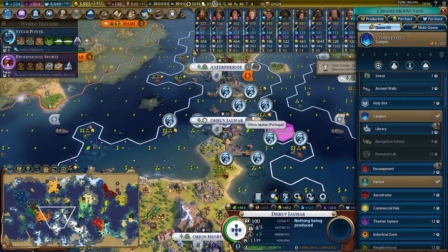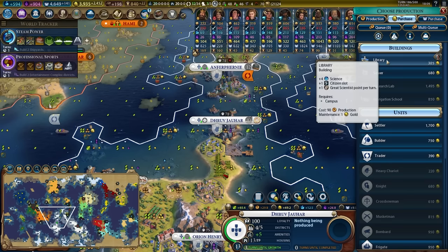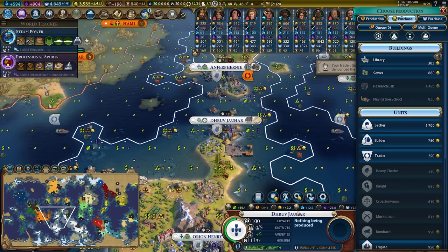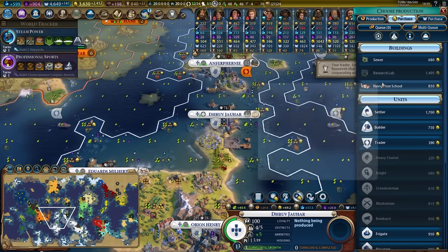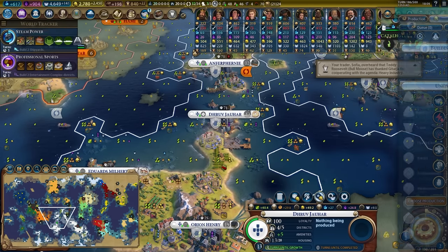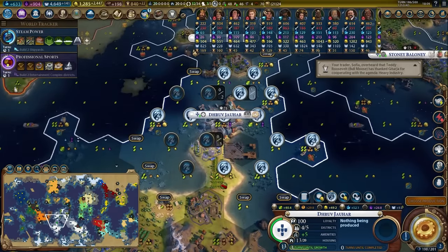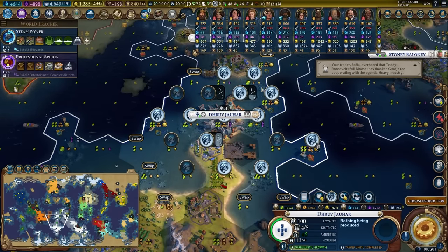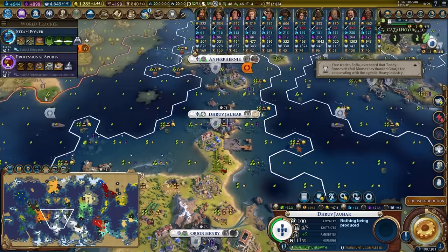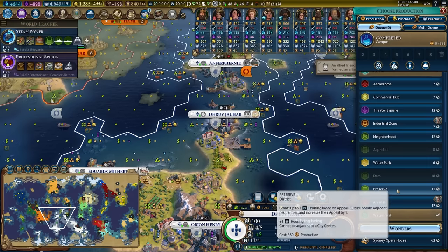We got the campus in Drovdjar. Let's buy the library. Now I want you to look at the science in the city: we go from 12.5 science, buy the library — 17.3, buy the navigation school — 27, buy the research lab — 52.1. It's now up to 63. The scale of science you can get from building up your campuses to maximum level is insane.